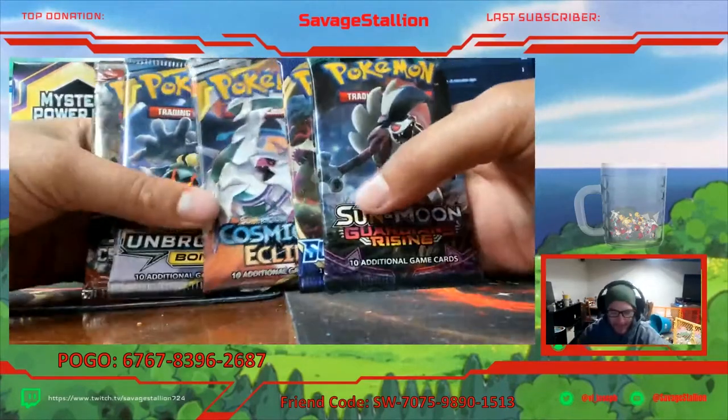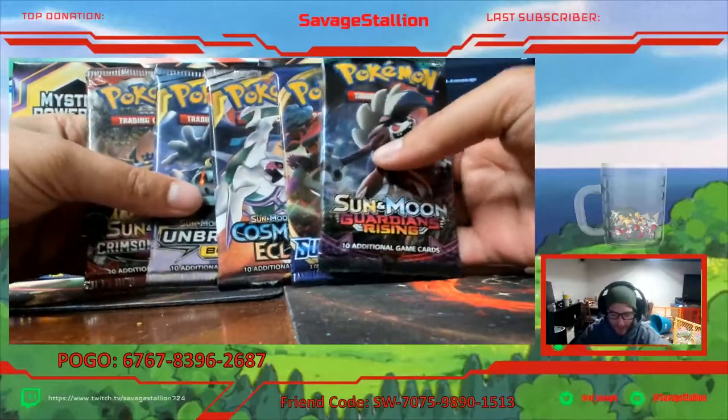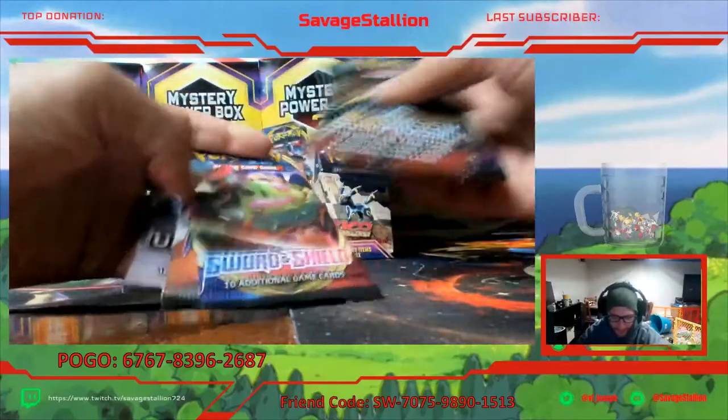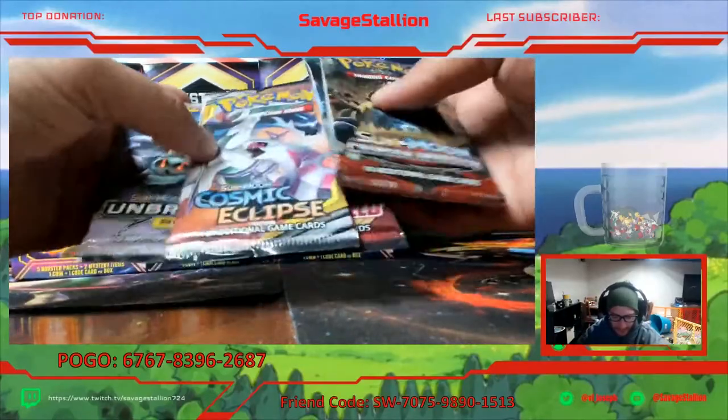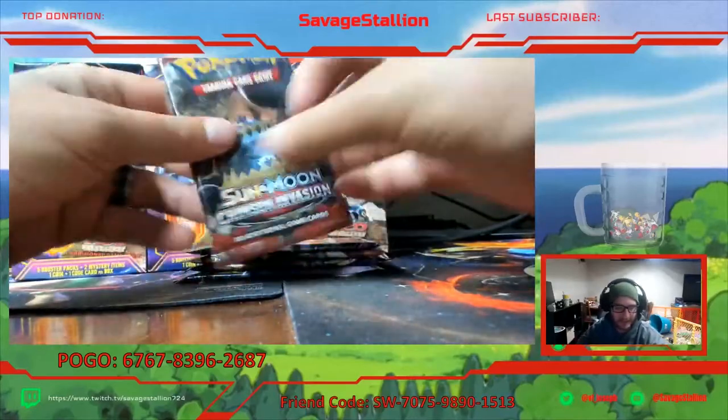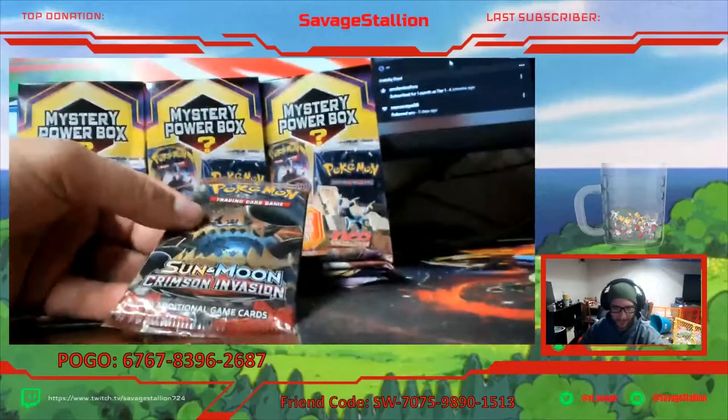Alright guys, we got these five packs. We did not get a vintage in that box, which is okay. I'm gonna do Guardians Rising, actually Crimson Invasion, Guardians Rising, Cosmic, Sword and Shield, and Unbroken Bonds. We're gonna do them in that order from my least favorite to my favorite and see what we get.